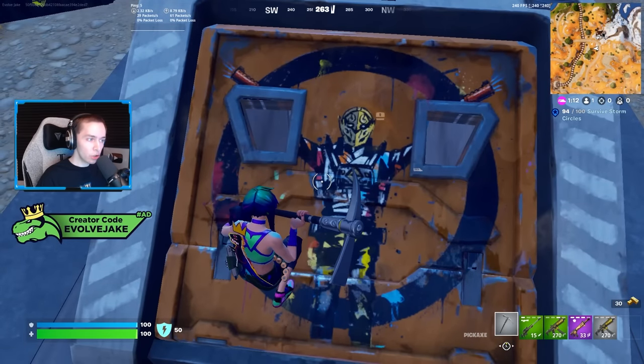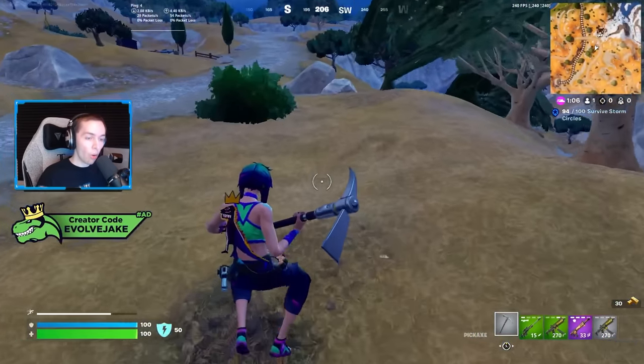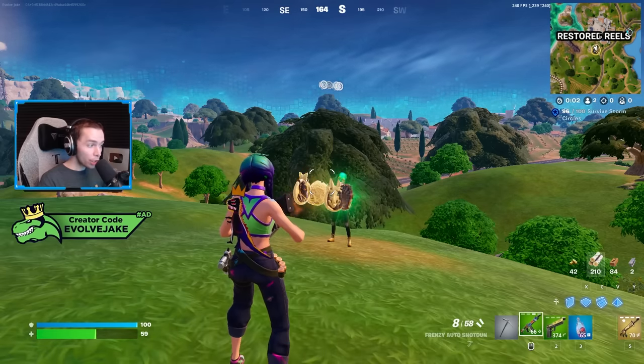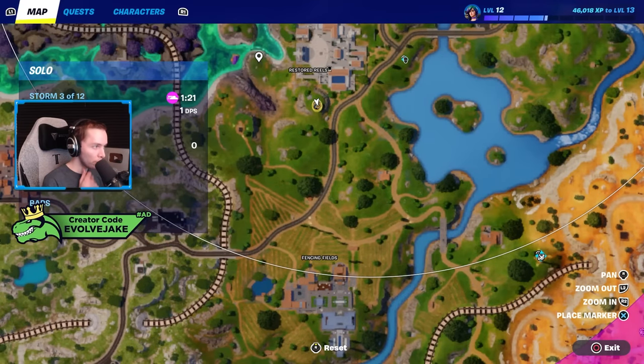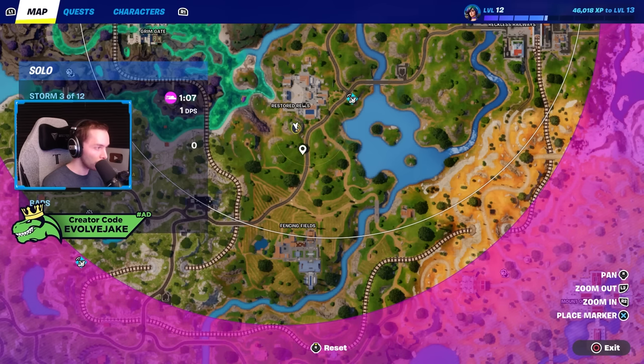Now I'm going to talk about the size of the zone reveal based on how many medallions you have — I'll have a clip playing where I showed this in a custom match so you can see how large the circle is and how much it gives away your location. With Chapter 5 Season 2 there are now four medallions. With one medallion the reveal circle is fairly large. With two it gets smaller. With three it gets smaller again. With all four it gets incredibly small.